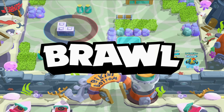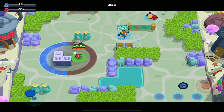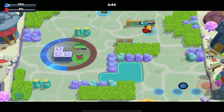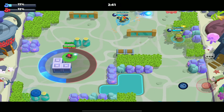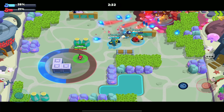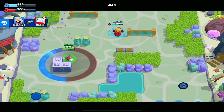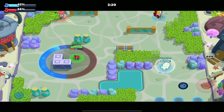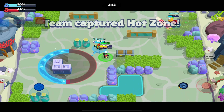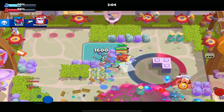Alright guys, this looks like not a bot game. Moe's pretty decent in every single game mode — we tried him in heist initially, then a bounty game, and now this is hot zone. Hopefully we can have another good performance. We're playing against Lou, Frank, and Pam. Looks like this one's going to be uncontested. Boom — we get one! Let's head over and see if we can do something.